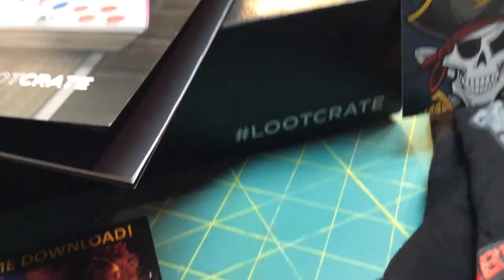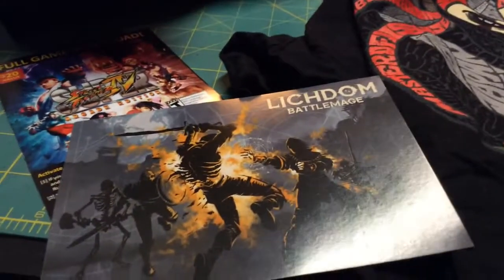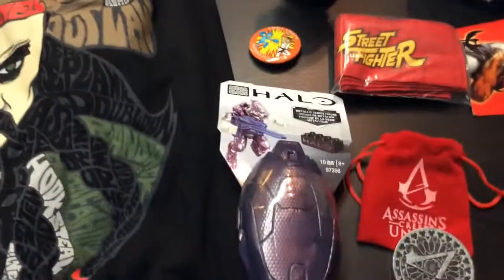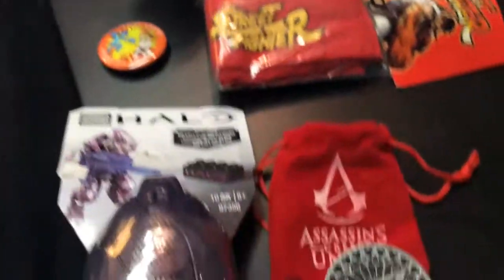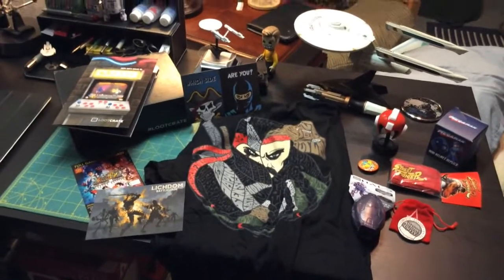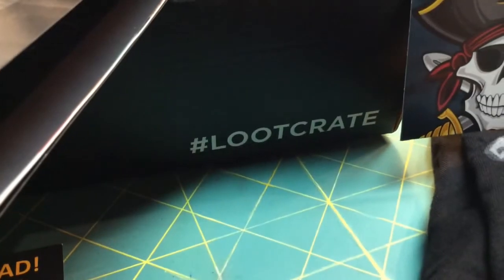Just a quick view of November 2014 Loot Crate — it is the Battle Loot Crate. We've got codes for Super Street Fighter from Steam, 50% off coupon code for Lichdom Battle Mage, the Pirates vs. Ninjas T-Shirt — which side are you? I would say I'm a ninja. We've got the Halo metallic series figure, the Battle Pin this month, the Mega Man helmet, Street Fighter Headband, and the Assassin's Creed Unity Coin. That is November 2014's Loot Crate. Thank you guys for tuning in. Please subscribe to this channel for more of the same cool stuff. This is Captain Foley signing off — bye bye.